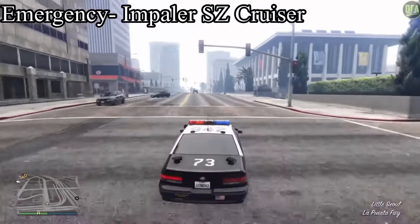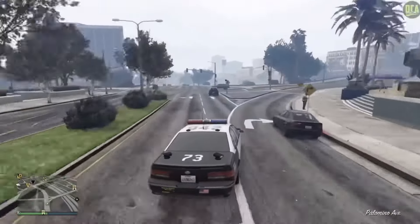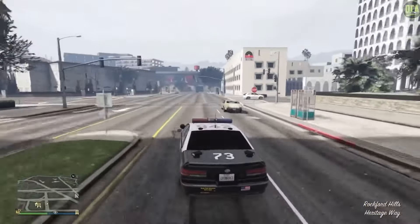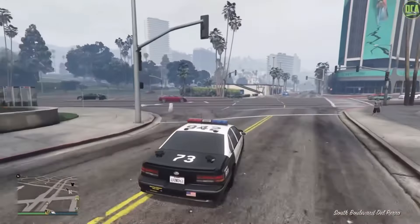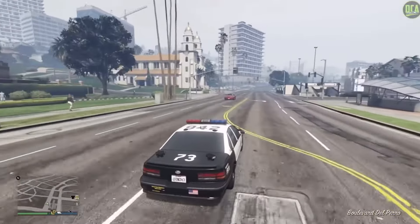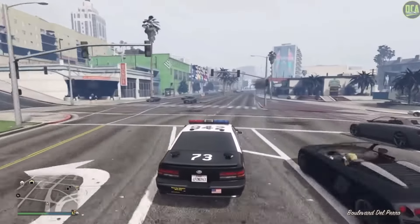The emergency class just got a pretty decent amount of new cars with the new DLC, and I think the Impaler SC Cruiser is the most underrated of all those vehicles. It is again just a police car — every single vehicle in the emergency class pretty much is just a police car. But the Impaler SC Cruiser is so iconic. The seventh gen Impalas as police cars have been around for decades. They just need to add a Ford Crown Vic now — well, they kind of do with the Stanier police car, so never mind.